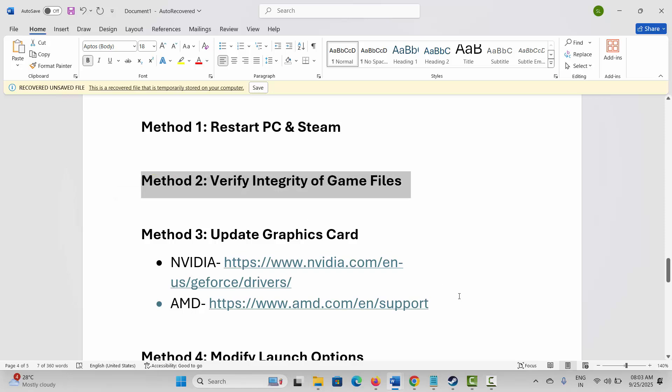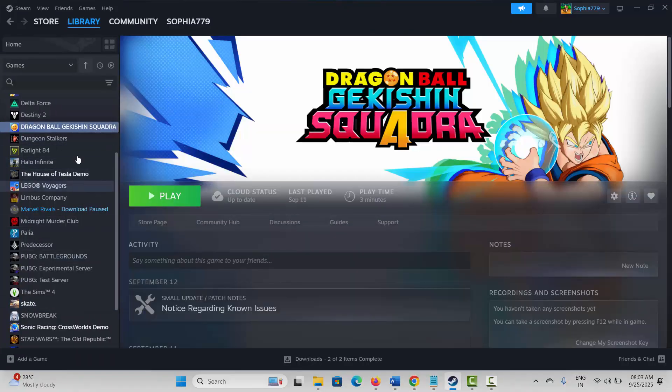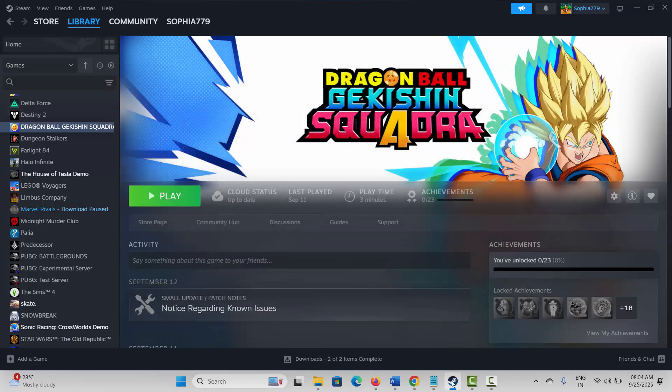If not, next is to verify integrity of game files. For that, go to Steam. Under the Library section, select your game and right-click on it. Click on Properties, then click on Local Files and click on Verify Integrity of Game Files. After verifying, check if the problem is fixed.